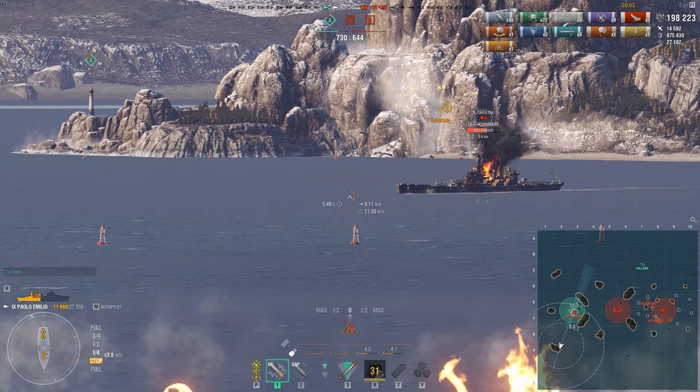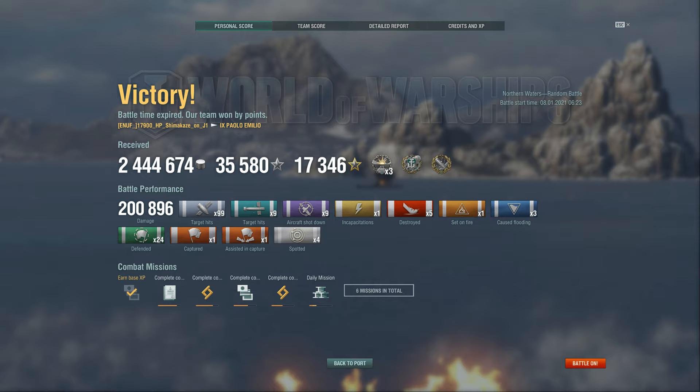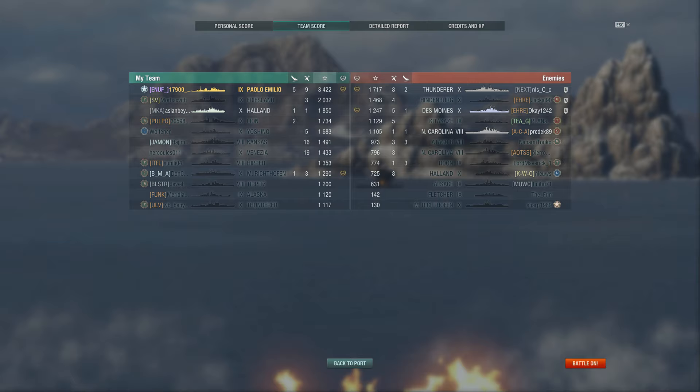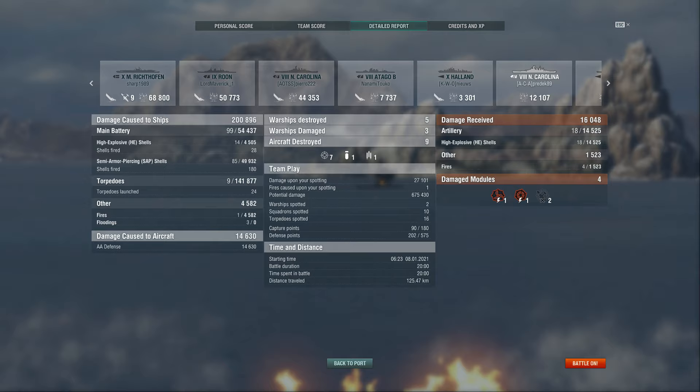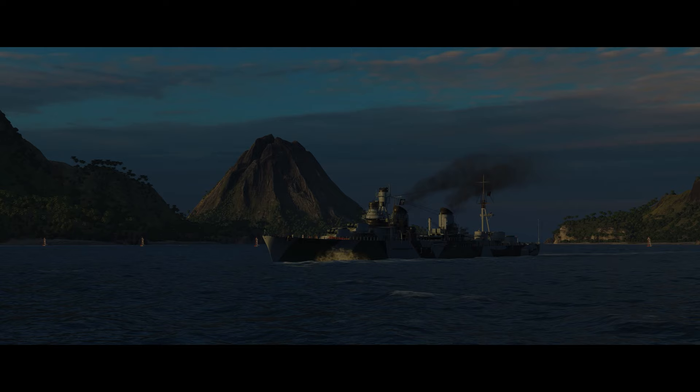That's honestly good sportsmanship and marksmanship by the North Carolina — I think I gave her a compliment after this battle. Three, two, one — 200k, game over! What a ride: three devastating strikes, Kraken Unleashed, High Caliber, 24 defended ribbons. This was by far the best battle I had in Paolo Emilio — 3400 base XP, a pretty crazy amount of experience, but the enemy team really played into our hands to make this result possible. The detailed report shows we only needed a little bit more damage on the Haaland to get Confederate as well, but unfortunately she ate an airborne torpedo before we killed her. Last but not least, an absurd amount of credits earned, but most of our earnings are obviously based on the fact that I was using basically every single special flag in the game.